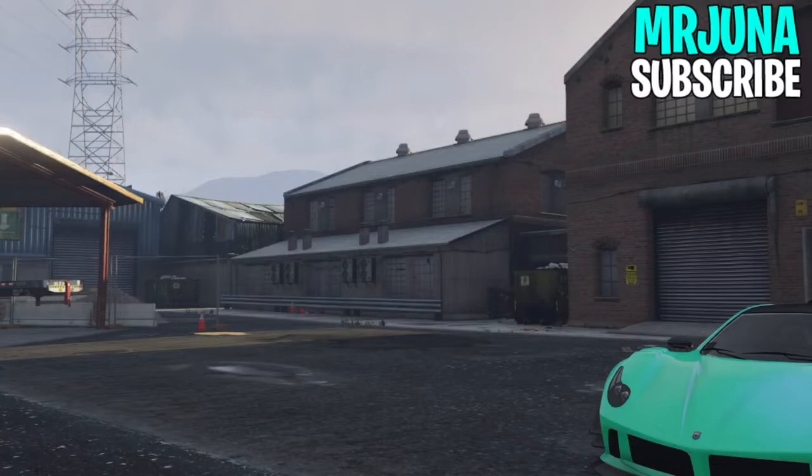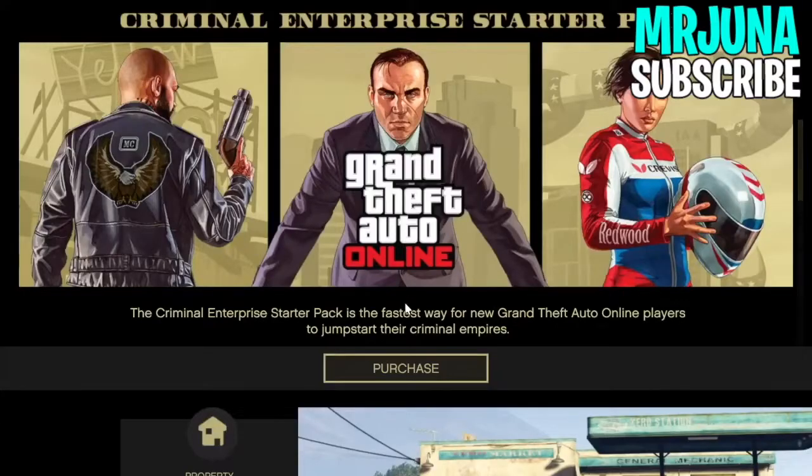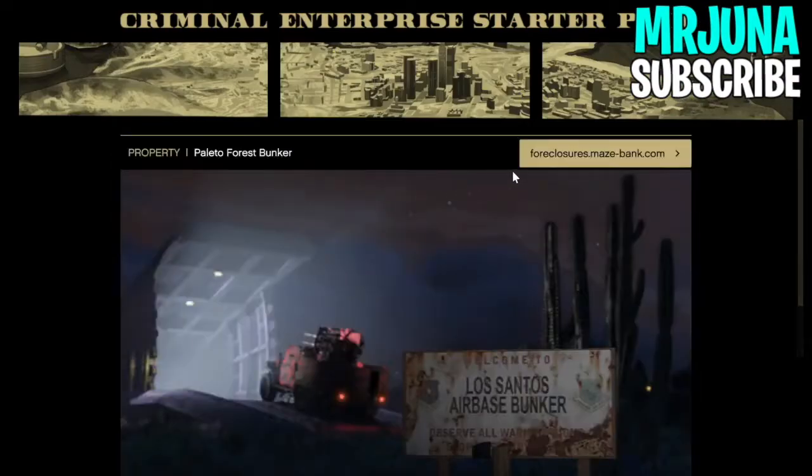After that, go to pause, go to Criminal Enterprise Starter Pack, then go on one of the properties, click triangle, open up your interaction menu, and take the easy way out.